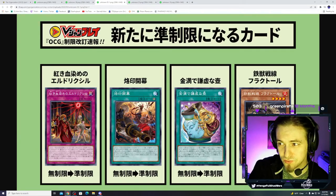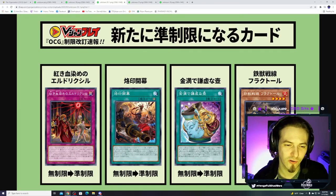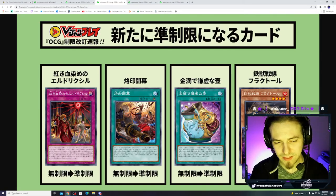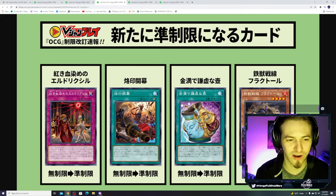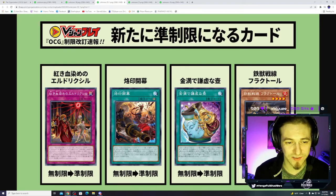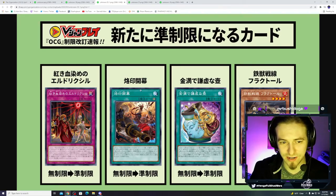Next going to two is Branded Opening. The TCG is still behind on the full Branded package, but we're about to get that structure deck. Branded Opening lets you discard one card to take one Despia monster from your deck and either add it to your hand or special summon it in defense position, but you're locked into fusions from the extra deck for the rest of the turn. If a fusion monster would be destroyed by a card effect, you can banish this from the graveyard as replacement protection. So it's going from three to two in the OCG.